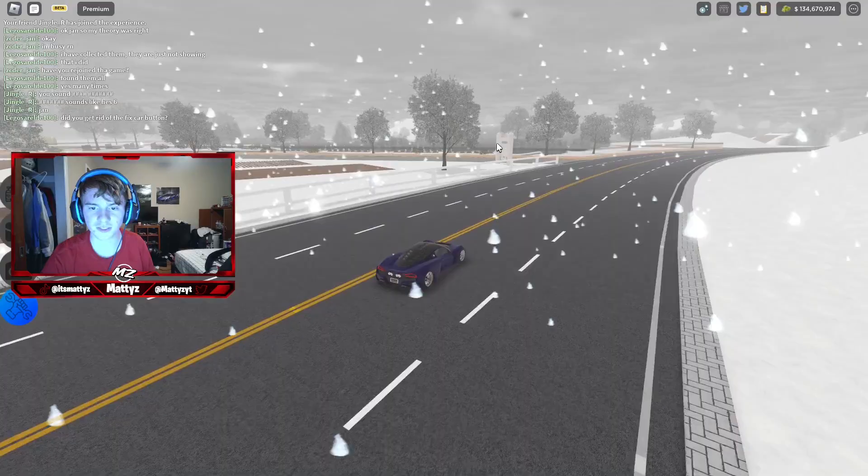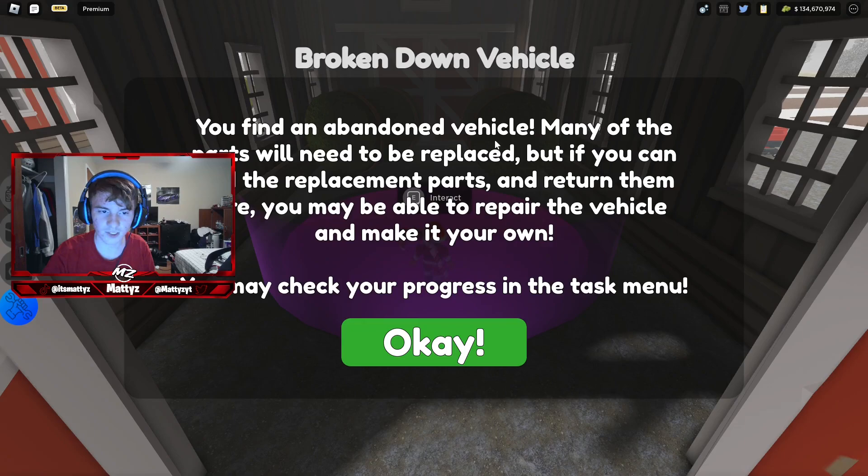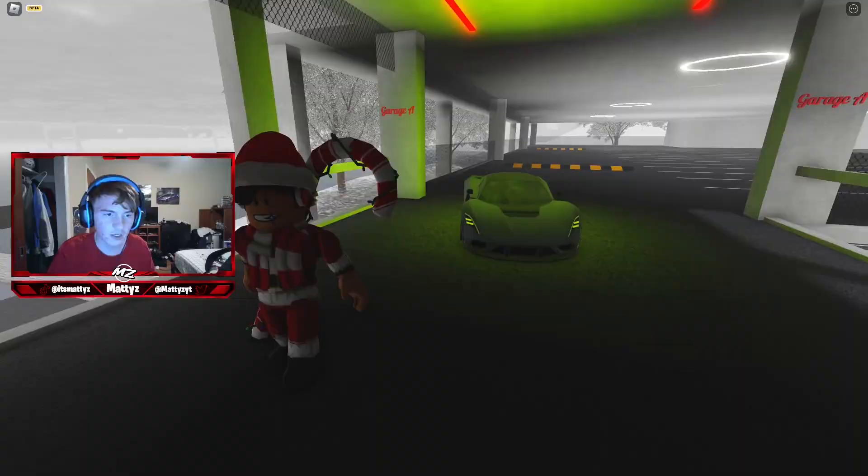First of all, you have to go to the farm area — it's inside one of the barns. We're going to go inside one of those barns and find the start. Here it is — it's a broken down vehicle, just interact with it. It says exactly the same thing as the last barn find. Hit okay, and now we're going to go find every location.